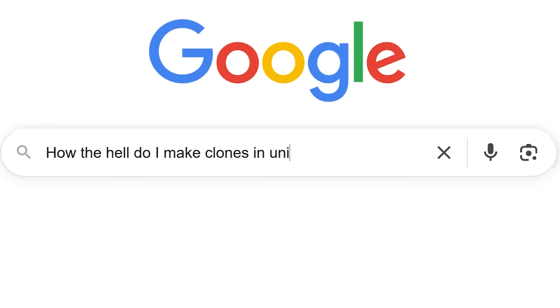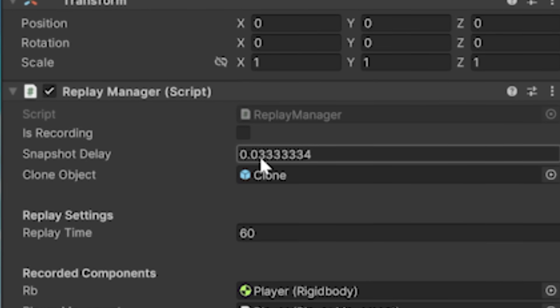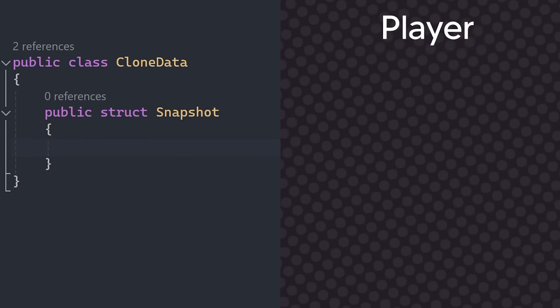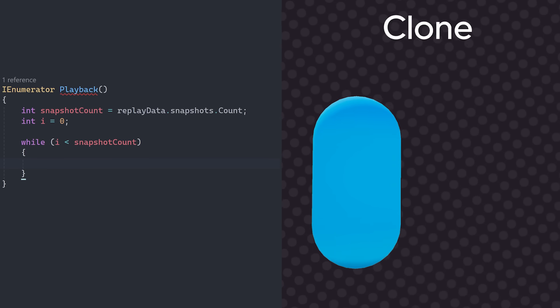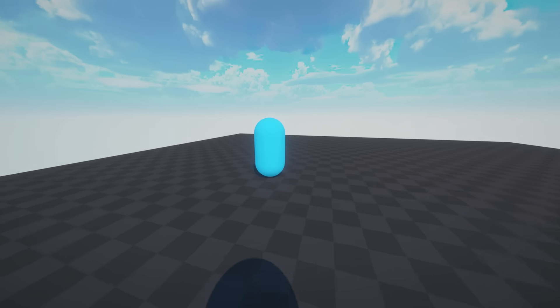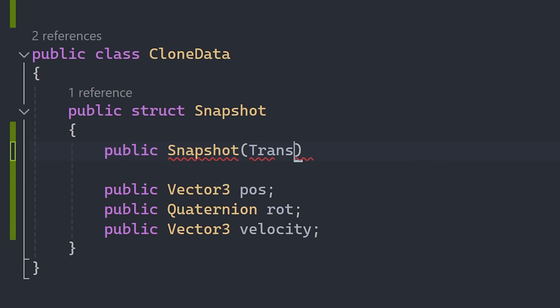Luckily, I managed to find a video that pretty much explains exactly what I needed to know. The way it works is that every 0.033333334 seconds, the player records its position, rotation, and any other data the clone needs. And then once the clone spawns, it just iterates through all of that data and can update its position, rotation, and everything else that was recorded. And that's pretty much it, which surprisingly only took me like 30 minutes of programming to do.